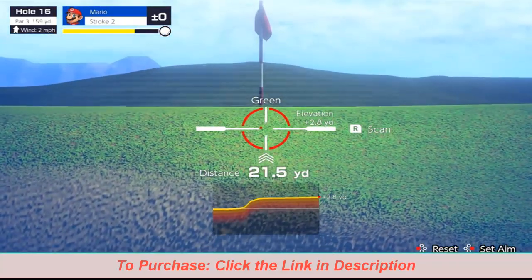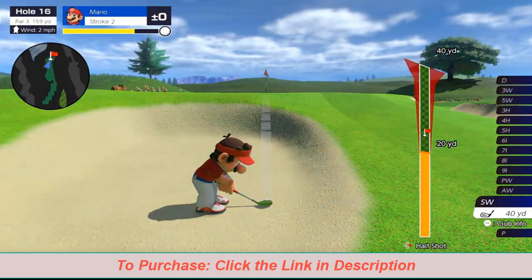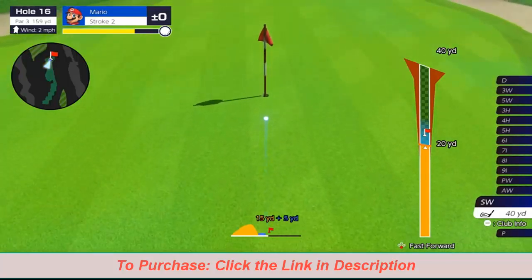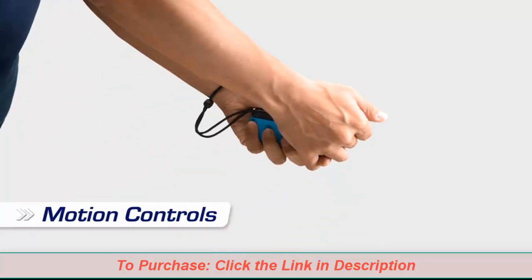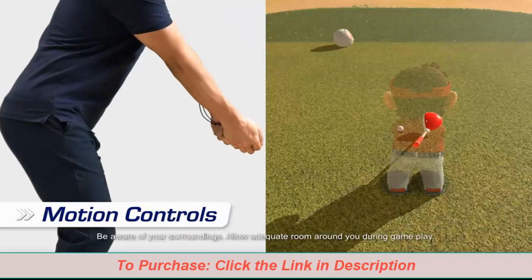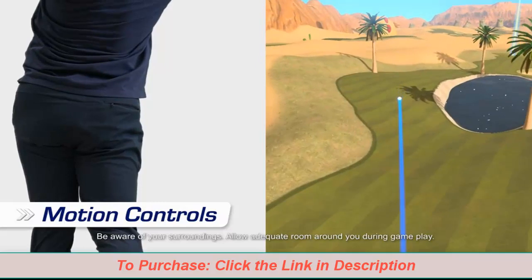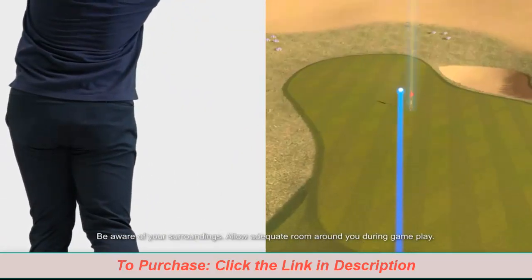examine a course's terrain. With these techniques, you'll be strategizing like a master. Instead of button controls, you can opt for motion controls — gently swing a Joy-Con controller like a golf club. As you swing the controller, your character will swing in the game. You'll feel like you're really golfing.